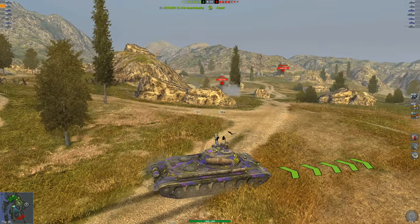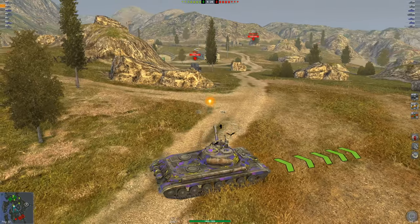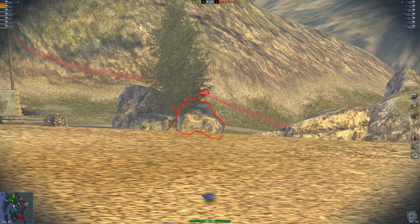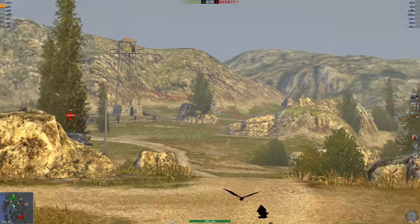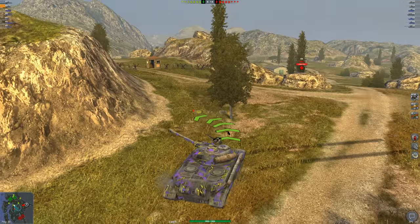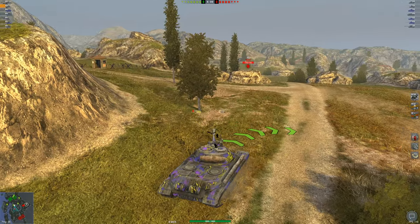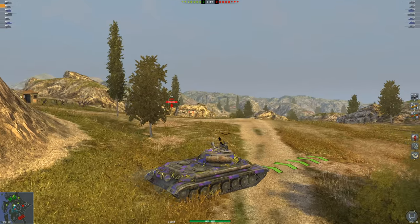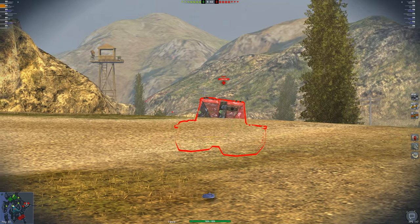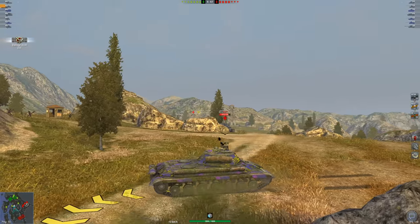In the first game, I'm working a position where I don't quite have the gun depression to engage the Emil fully. I try a long shot at the AG Panther in the back which doesn't connect. The Emil comes around the corner showing me his turret, and as I mentioned I'm able to penetrate through his armor with my HEAT shells, which I do right then — a nice shell going into him.